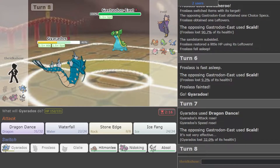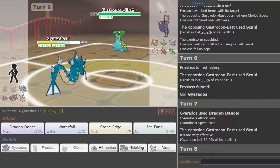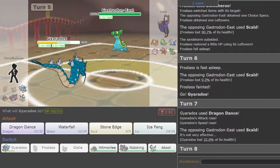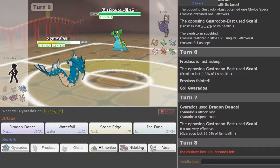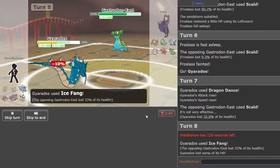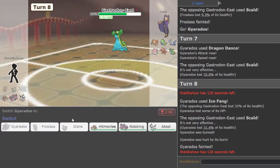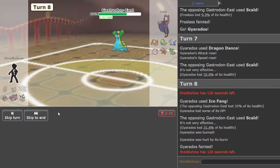Ground resists Rock, right? Yeah. I'm just going to go for Ice Fang then. Maybe we can flinch it, at least get a little bit of damage. And we get burned and get taken down. That's all right.